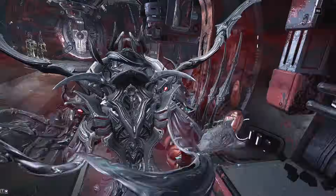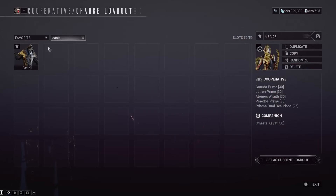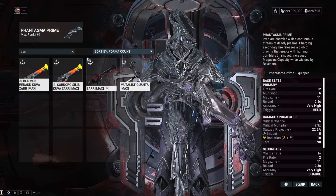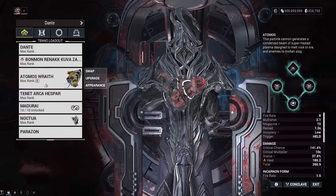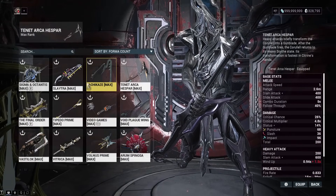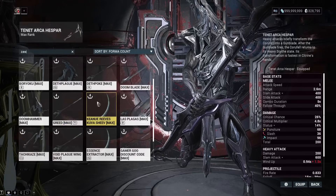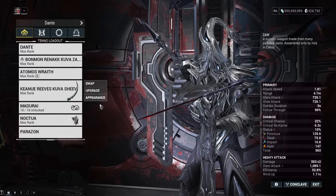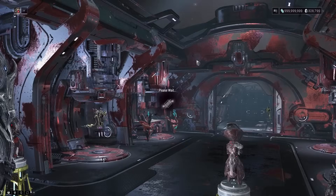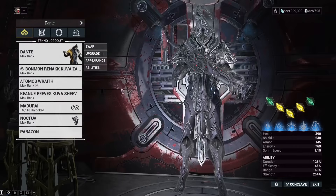We're going to go ahead and show you the Dante loadout and how you can set this up. The Dante Spectre is something you can use in things like Elite Archimedean and missions like that. As far as weapons, I usually run the Kuva Zarr — it's very good with the Spectre AI. The pistol doesn't really matter, but I think the melee does matter. I'd recommend running a Dagger Zaw — maximum crit would be pretty good — because whenever the Spectre decides to melee, Dagger Zaws are really good for some reason. Power Strength mods and Archon Shards aren't going to change anything; as long as you have Dante, that's all you need.